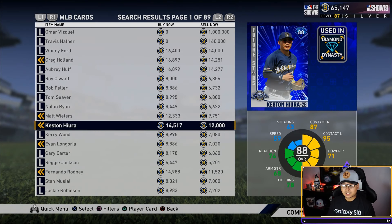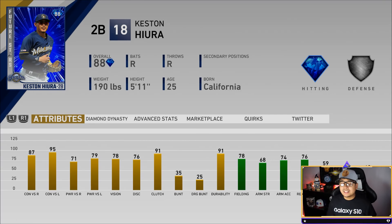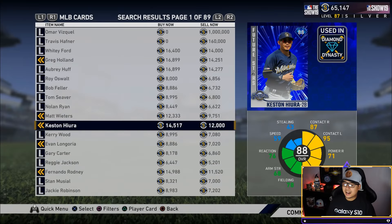Keston Hiura — I can't believe his price dipped this much, down to 14,517 stubs or 12,000 sell now. Second base is pretty thin this year, and if you can't afford Roberto Alomar and haven't taken the signature series from the XP reward path yet, Keston Hiura might be on your team for a while. He went three for four with a home run in his debut — 87 and 95 contact, 71 and 79 power, 78 vision, 91 clutch, and great fielding and arm strength for a second baseman. I picked him up at around 40,000 stubs.